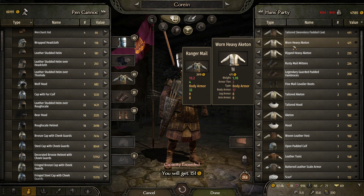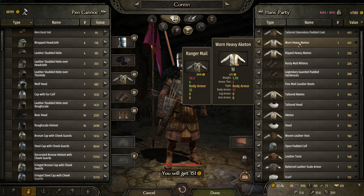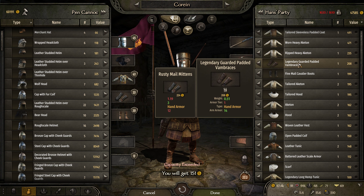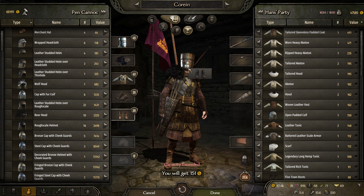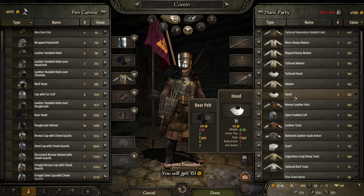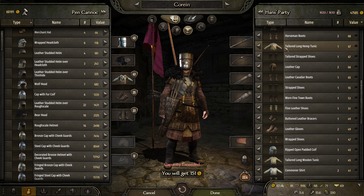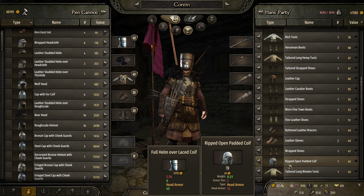None of this stuff is better than what I'm wearing, but let's try Corrine. Looks like these mittens are better, and these are better still. These boots are better. We will also check for this V in body armor, or this V in armor here in a moment.